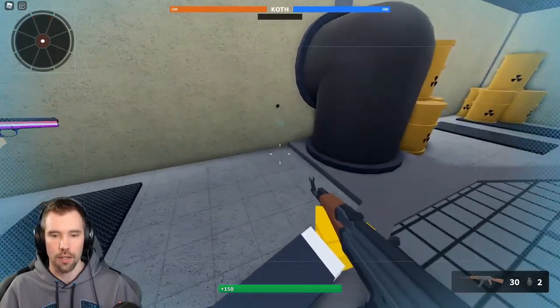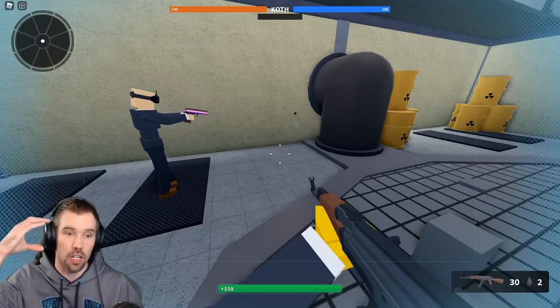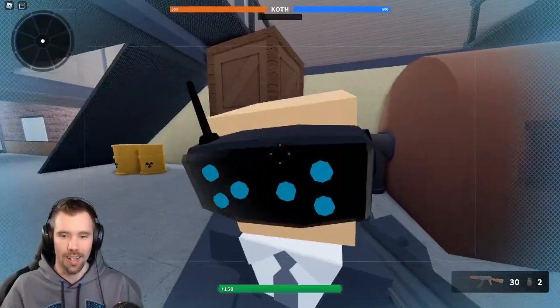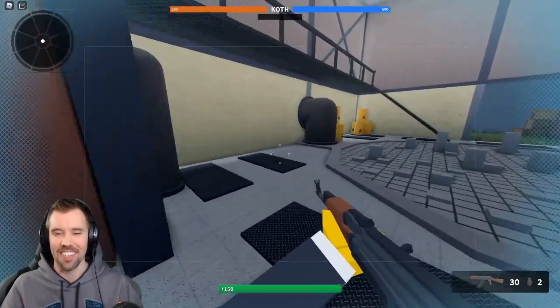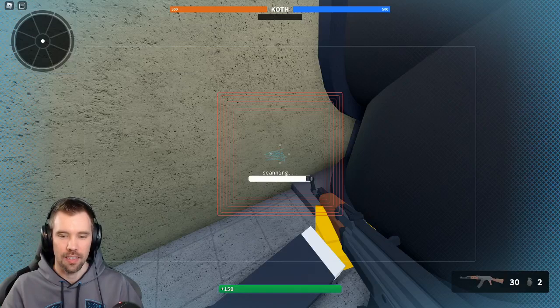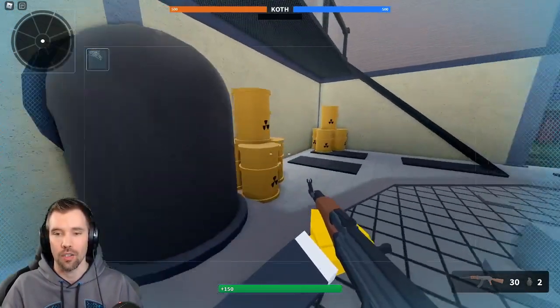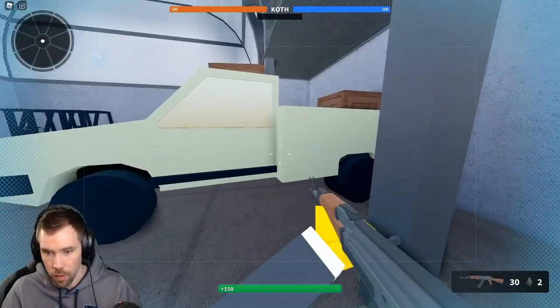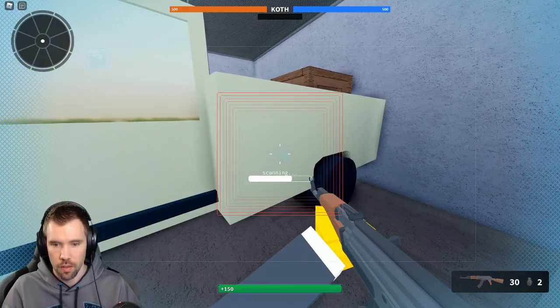Here's our first piece right there — our first puzzle piece. What you want to do is have your VR goggles equipped. Once you find one, you can walk up to it and you'll scan it. There we go — we have one out of eight puzzle pieces. We need to continue looking for more. Oh, I found another one — it's on a truck right here. There we go, got another one.